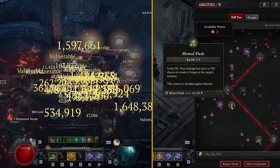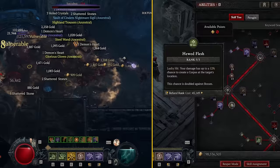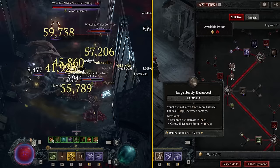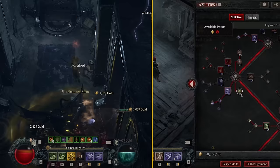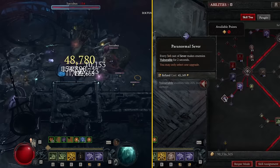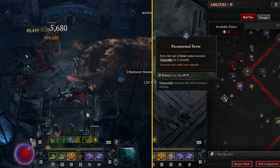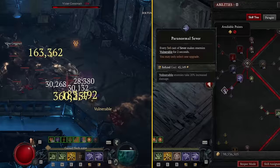We're putting three points into Hewde Flesh for corpse generation — for casting Corpse Tendrils, Corpse Explosion, all that. Then one point into Unliving Energy, and we only have two points to put into Imperfectly Balanced, but we still get the 10% damage multiplier. There are things you could move around to get the third point, but this is generally the best setup. We're putting five points into Sever, then taking Paranormal Sever for Vulnerable application, which actually provides pretty decent uptime.